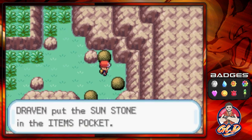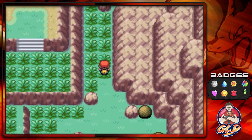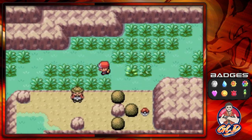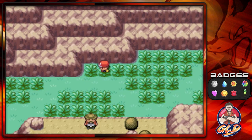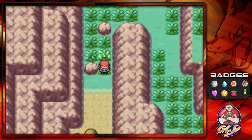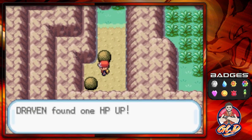Be aware guys that Yanma is a very difficult Pokemon to find. We found ourselves a Sun Stone — we were talking about the Sun Stone in the last episode; I thought we got it as a gift but that's not correct. The Sun Stone can be used to evolve Pokemon such as Gloom into its secondary form Vileplume, and if you find a Sunkern, that is also a Pokemon you can evolve with the Sun Stone.